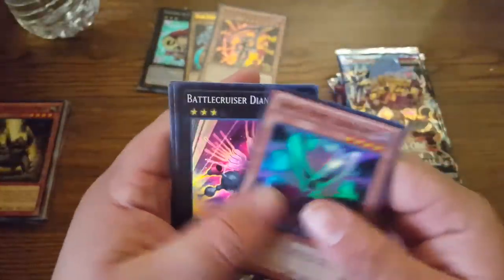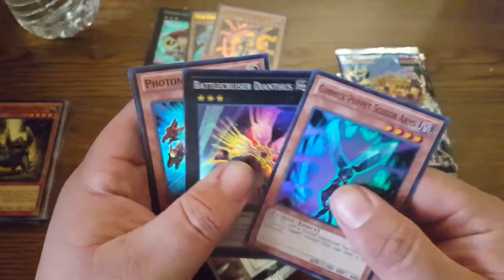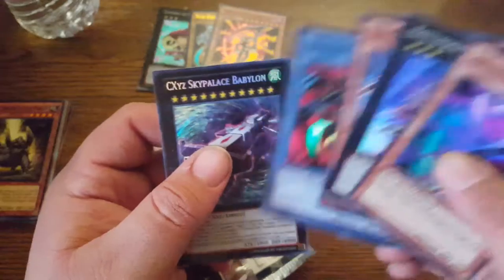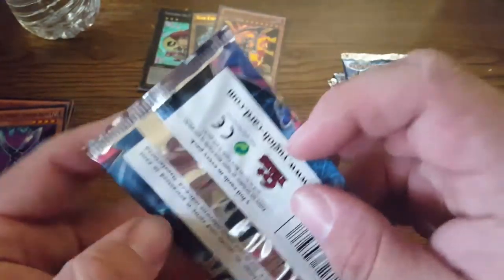Alright, first pack of Number Hunters. We have: Number 10 Illumiknight, Scissor Arms, Battle Cruiser Dioses, Chakra, CXyz Sky Paladin, and Babylon. Next, another Number Hunters pack.